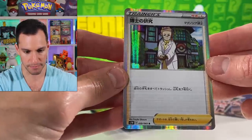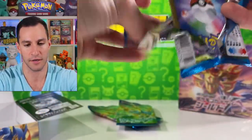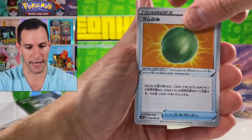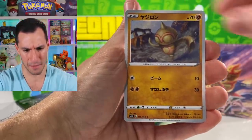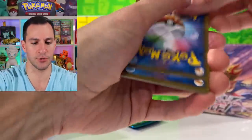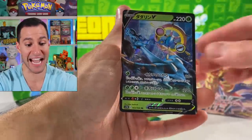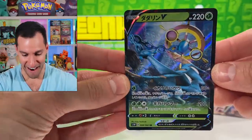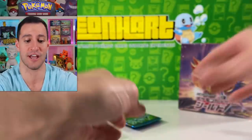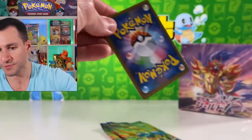Corviknight — I think Corviknight's a cool line, but I'm more of a Pidgey fan. And Professor Magnolia, which is actually called Professor's Research — there we go. I haven't seen too much of Professor Magnolia in the game other than at the beginning. I already got my Rillaboom all the way up to like level 40, almost 50 — it's crazy. Lum Berry, Ball Guy, and Cinccino. Let's continue.